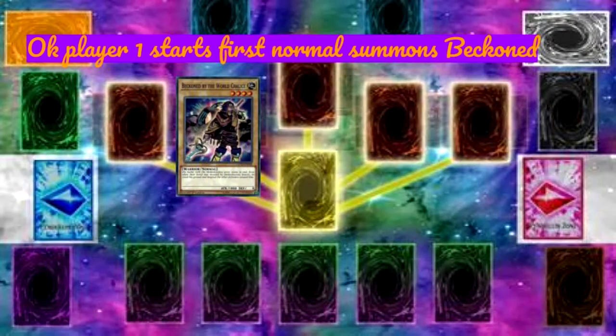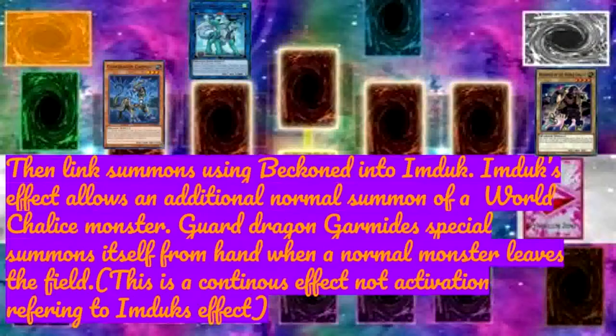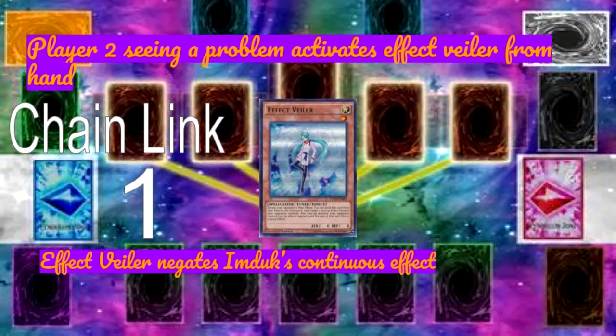Player one starts first: normal summons Beckoned, then link summons using Beckoned into Imduk. Imduk's effect allows an additional normal summon of a World Chalice monster. Guard Dragon and Kamadis special summon themselves from hand when a World monster leaves the field — this is a continuous effect, not an activation, referring to Imduk's effect.